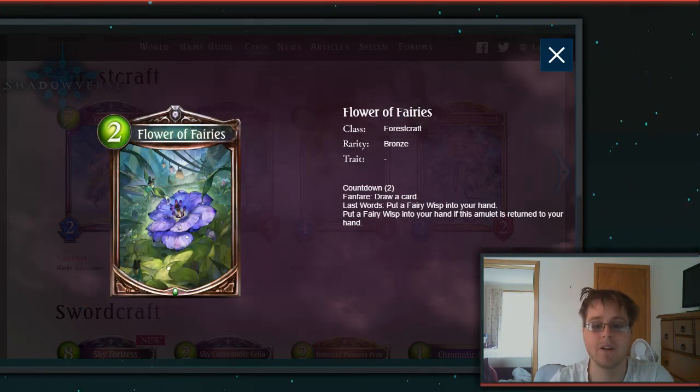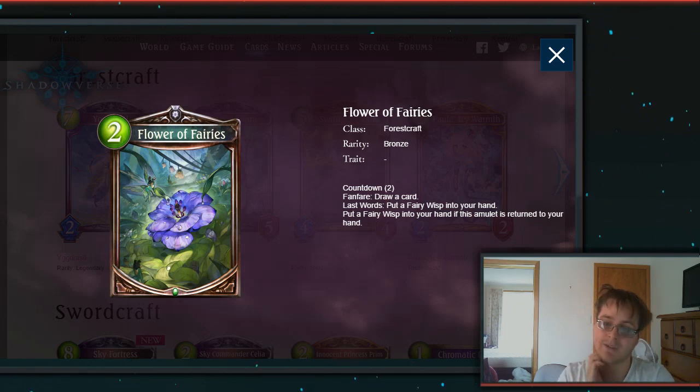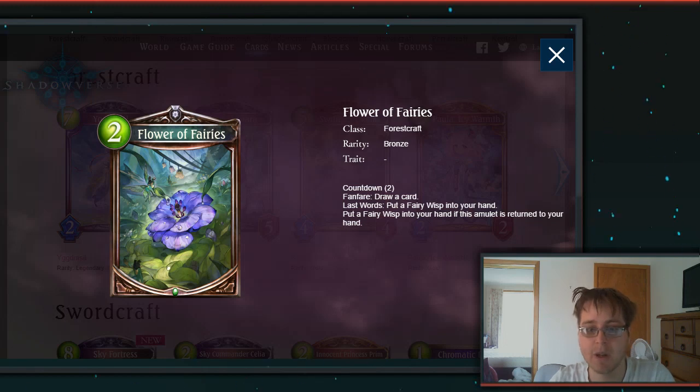Then we have Flower of Fairies, a 2-drop amulet, Bronze, Countdown 2. Fanfare: draw a card. Last Word: put a Fairy Wisp into your hand. Also put a Fairy Wisp into your hand if this amulet is returned to your hand. It's another one of those return effects on amulets with a draw effect. The 2-countdown isn't too bad, and the Last Word works out well. Probably not the best card but not the worst either — it's a middle-ground Bronze.